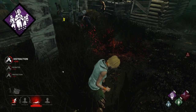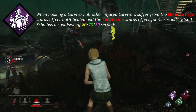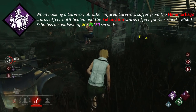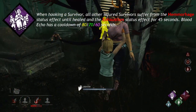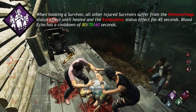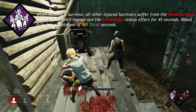Next we have Blood Echo, one of the Oni's unique perks. It says: when hooking a survivor, all other injured survivors suffer from the hemorrhage status effect until healed and the exhaustion status effect for 45 seconds. Blood Echo has a cooldown of 80, 70, or 60 seconds. Currently, those are the only two perks that can cause exhausted.